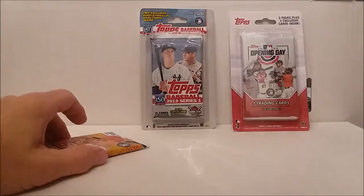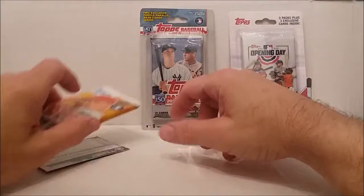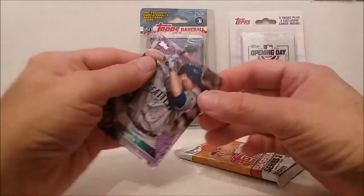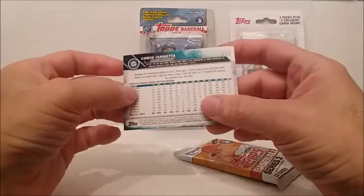All right, let's get rid of the packaging and get our first pack. Here's the 2016 Topps Series 2. Let's see what our purple card is — I'm going to get one purple card in this one. And it is Chris Iannetta. Haven't I gotten him before? Looks familiar. Not in too bad a shape either.